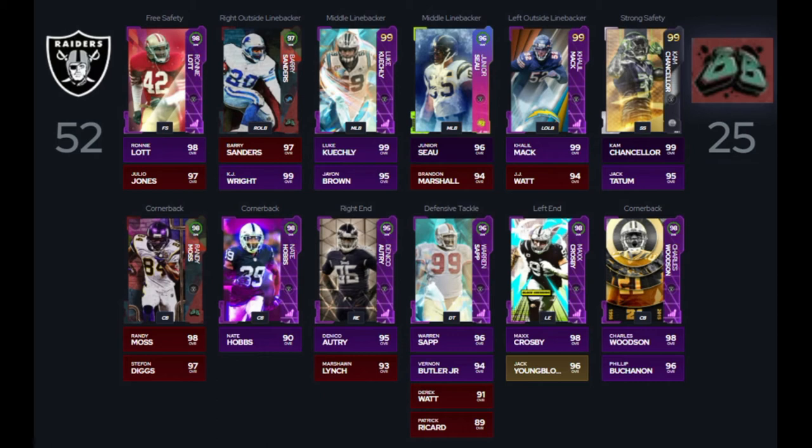For our safeties, we've got Ronnie Lott and Julio Jones as our free safeties one and two, and Cam Chancellor and Jack Tatum as strong safety one and two. Another card we couldn't put in because of this was the Ted Hendricks strong safety card — I know a lot of Raiders fans like using that card. He's six foot seven. The only way to put him in would be to put Cam Chancellor at his secondary position of cornerback, or take out Julio Jones at free safety. Julio Jones does get times two for Backyard Ballers, so you'd lose one of your team chemistries. If you really want Ted Hendricks, I'd recommend taking out Ronnie Lott and putting Cam Chancellor at free safety as his secondary position.